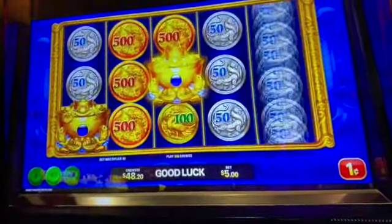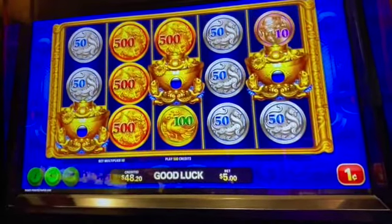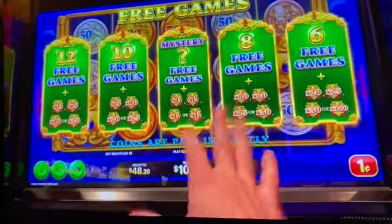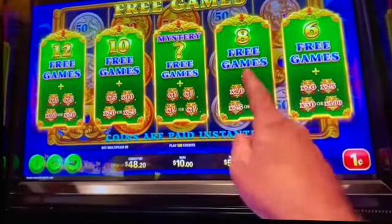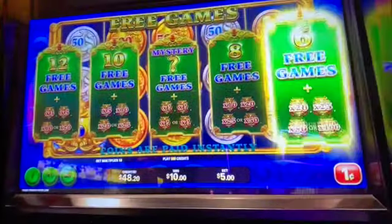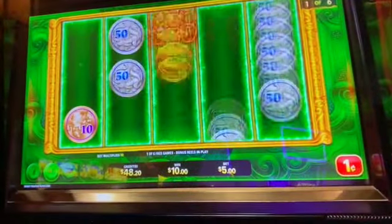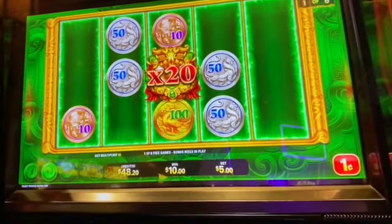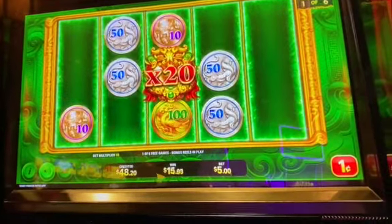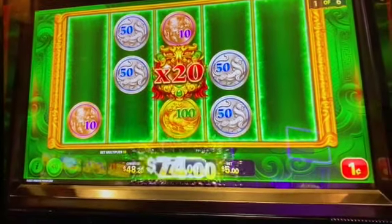Come on, get it. Perfect. Now this is crazy — this is where the multipliers really add up. Last time I chose the eight games and got the 50x. Let's try the six games because it's got the higher multipliers. Now it pays whatever plus the multiplier if it shows up. There we go — that's 20. I don't even know how much that is... 74. Nice.